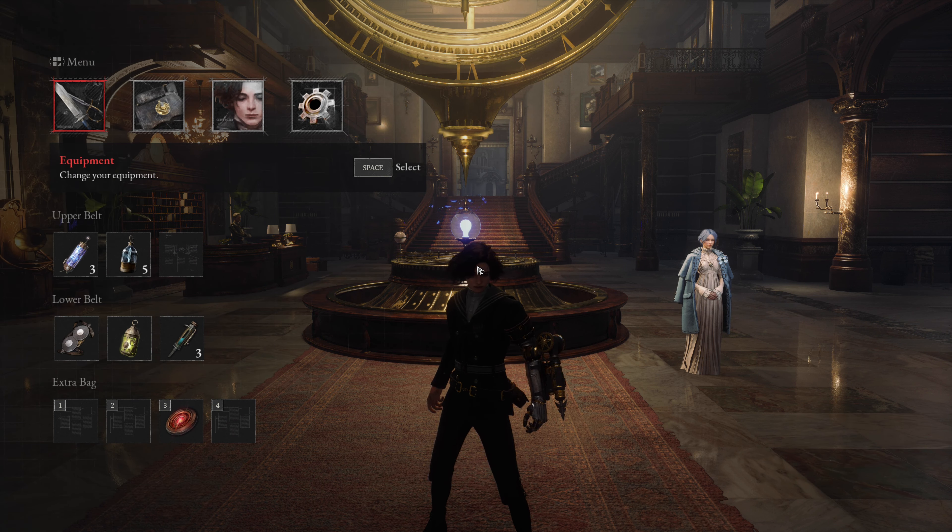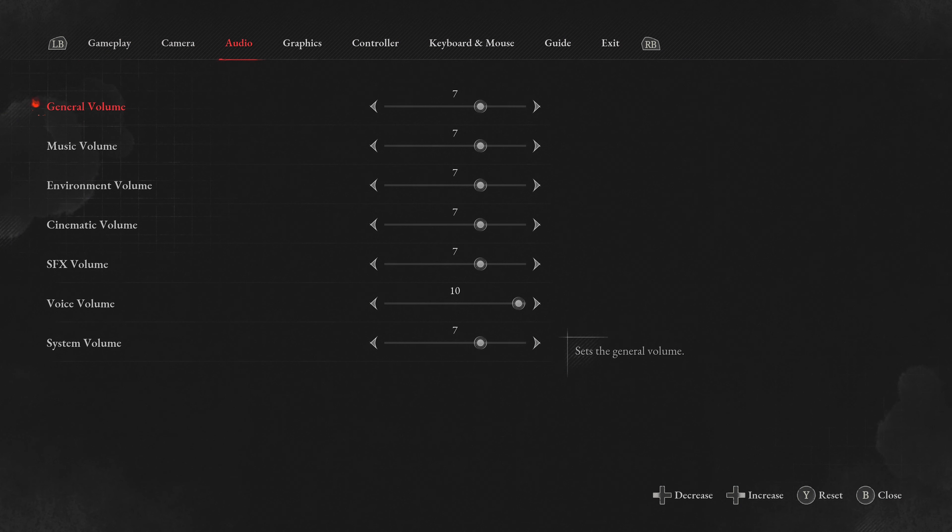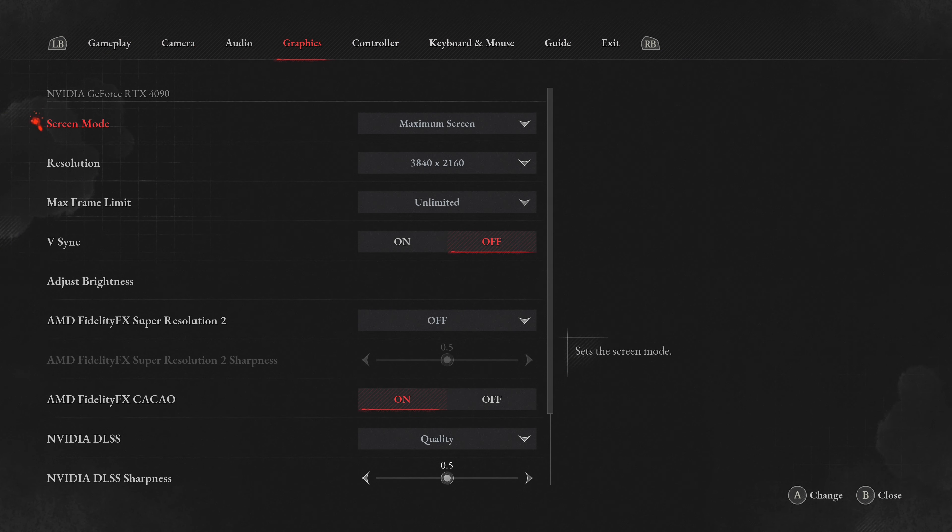It is available to download on Steam as a demo, so if you're interested in the game, trying it out will cost nothing. So playing at a resolution of 3840x2160, unlimited framerate, no VSync, so there's no framerate cap. However, I want to see how DLSS performs, so I've got that enabled this time at the quality preset.